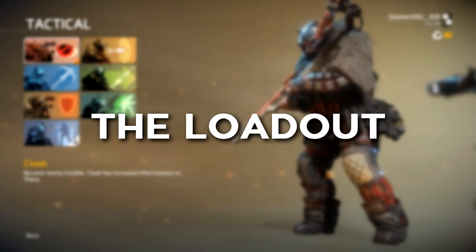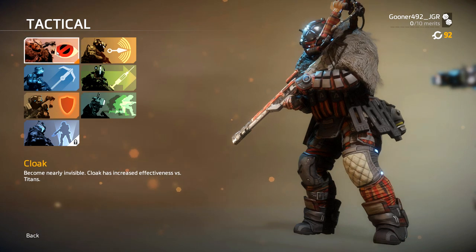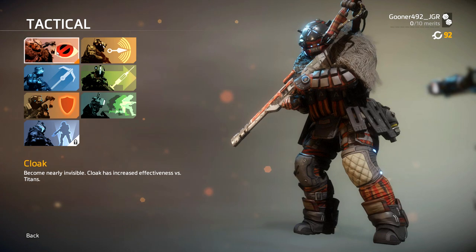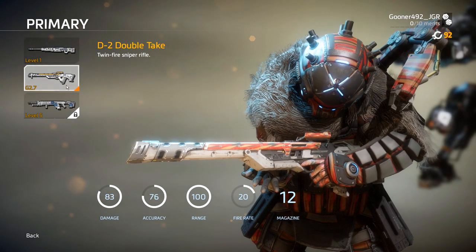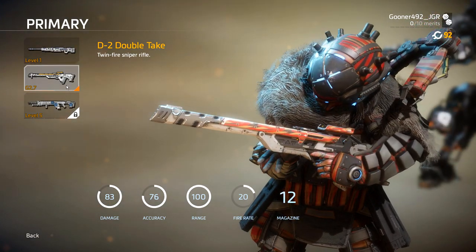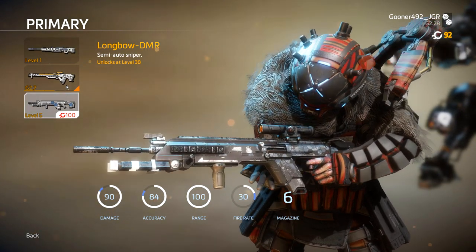Let's talk about the loadout. The pilot tactical ability we'll be taking is cloak, because that's the only ability you can select that makes you mostly invisible, and invisibility is very important to stealth. The pilot kit that pairs best with someone looking to keep a low profile is Low Profile. This kit reduces your jump jet trails and allows you to silently rodeo titans. The choice of weapon is up to you, but I'm partial to using a sniper rifle. Ordnance is a preference as well, but I love using the electric smoke grenade because it allows you to obstruct your enemy's vision, and it makes me feel kind of like a ninja.